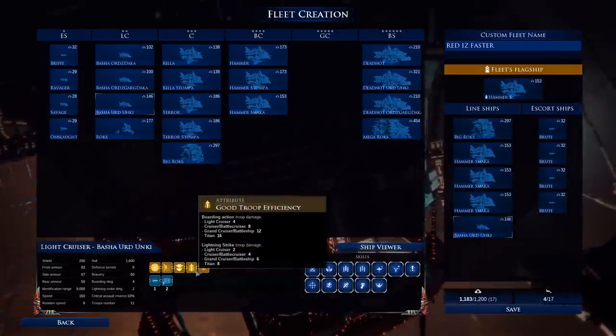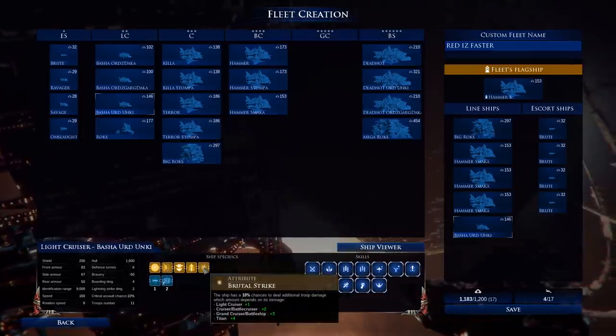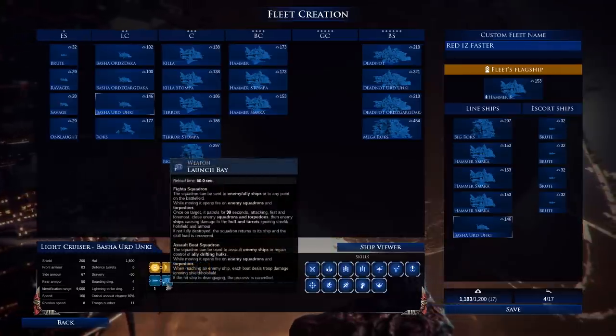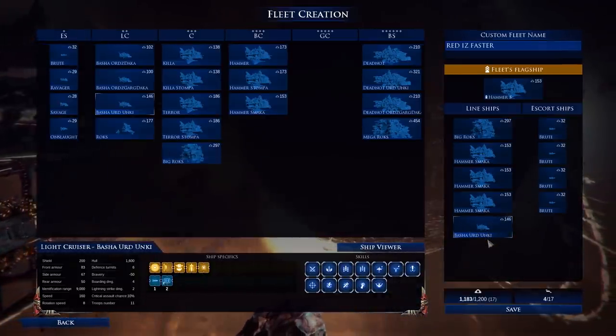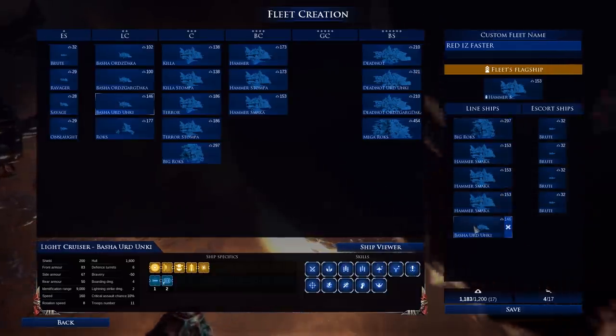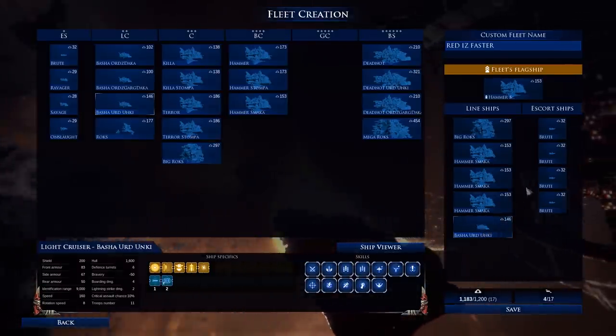We have the Basha Erd Nki — I think that's how you say it — and I bring this one for its fighters. If my opponent swarms me with fighters, I want one ship that can counterfight them and buy some time.